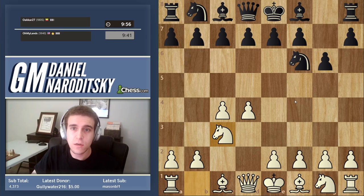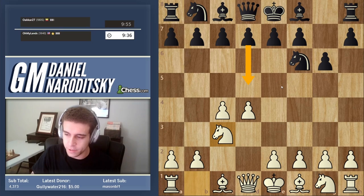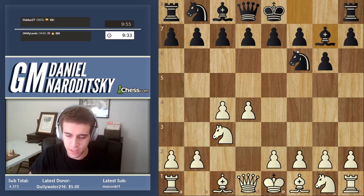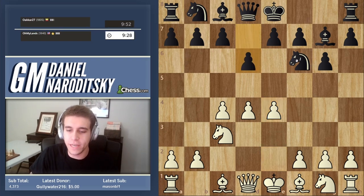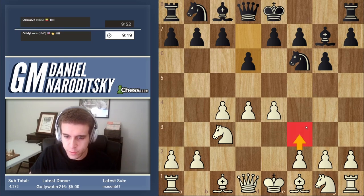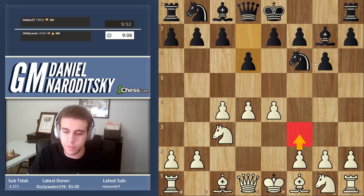We're going to play knight c3 and he plays the King's Indian. Yesterday we faced the Grünfeld, we faced d5; bishop g7 is the entrance to the King's Indian because black allows white to play e4, and d6 is the main line. There are a thousand variations we could play. The one I've historically chosen in the speedrun is the Sämisch — the move f3 — which is widely considered the most tactical line, presenting great challenges for players in the 1800–1900 range.